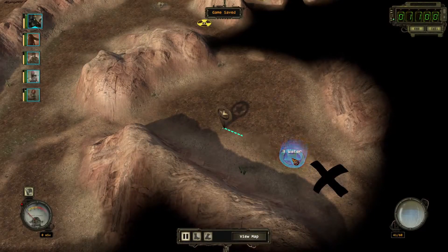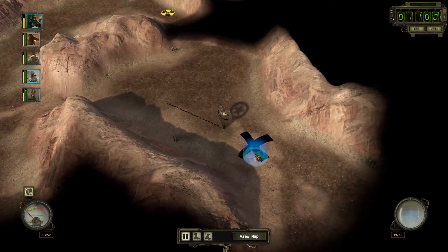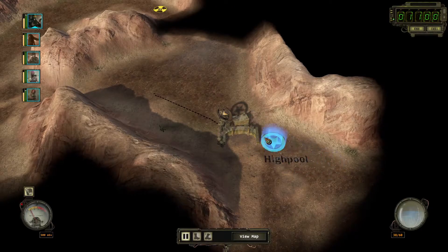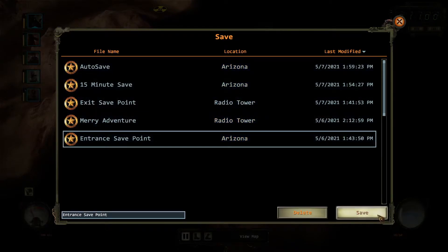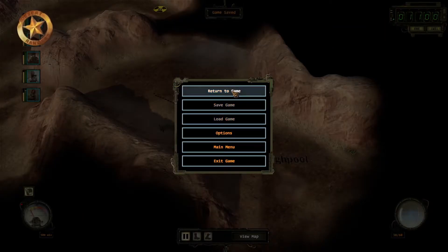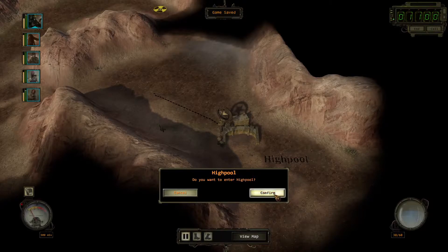And yeah, we're right next to it. Highpool, okay. Let's check. Yeah, I have some time. So let's first save, and interest point. Let's enter — let's see how bad it is.